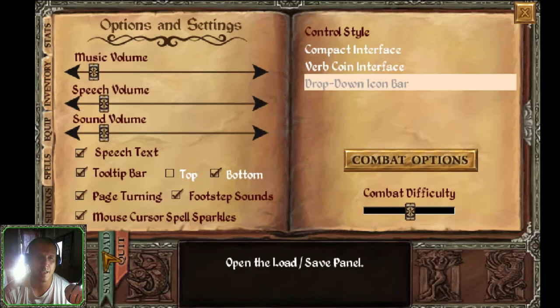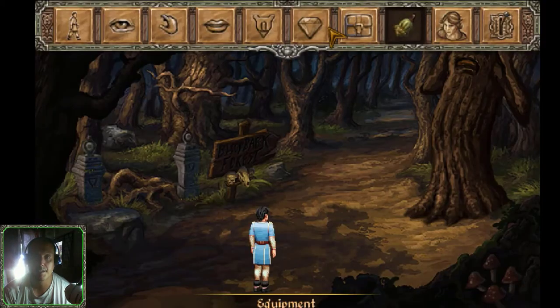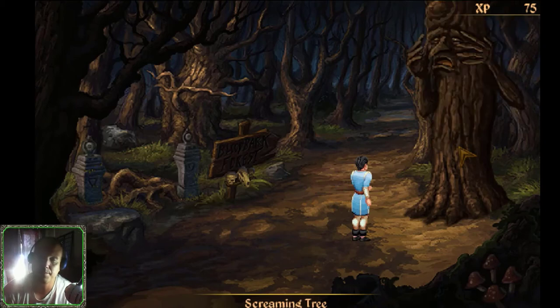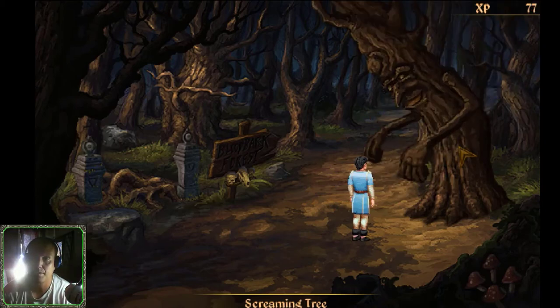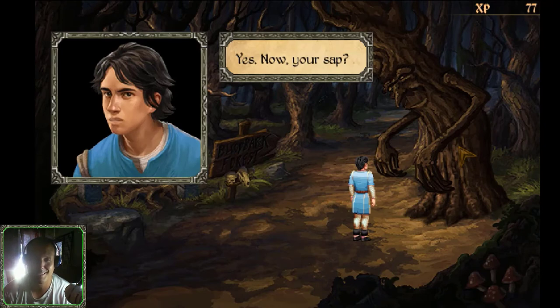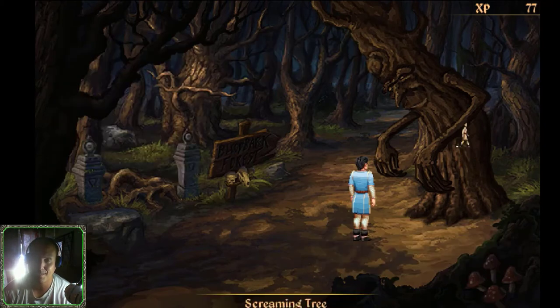Save the game as 'Apple Bliss Mission.' Let's take the screaming tree fruit and give it to our friendly neighborhood screaming tree — he'll be so happy to get it back. He looks so happy now! He says: 'Your sap — please, take as much as you need.' Excellent!